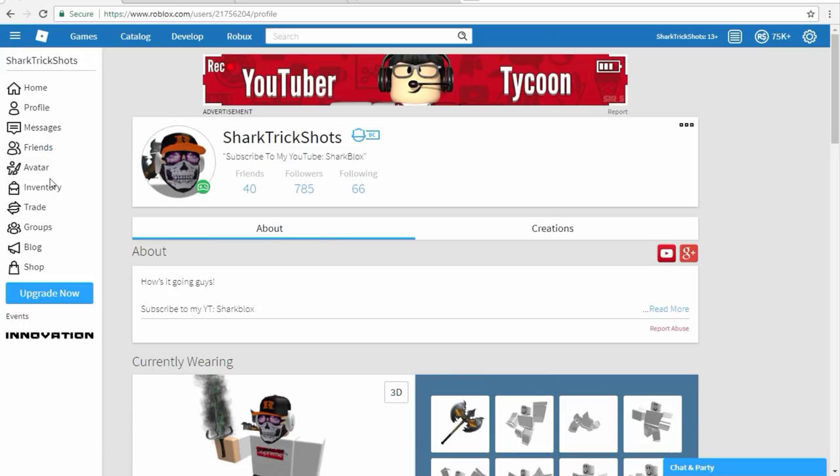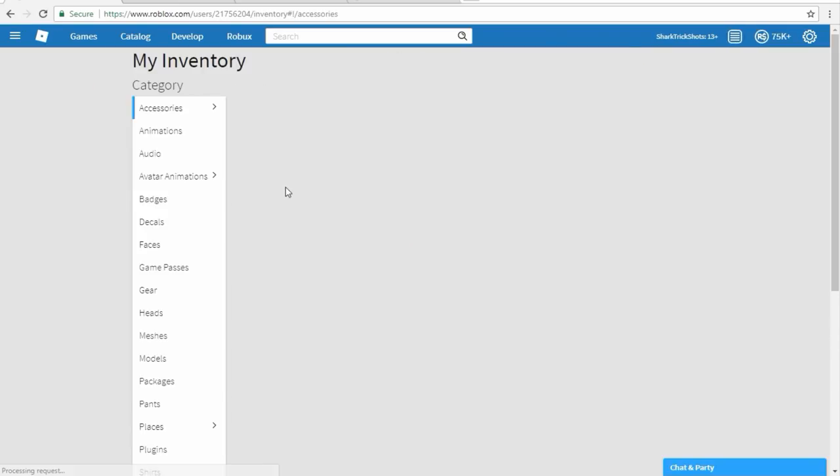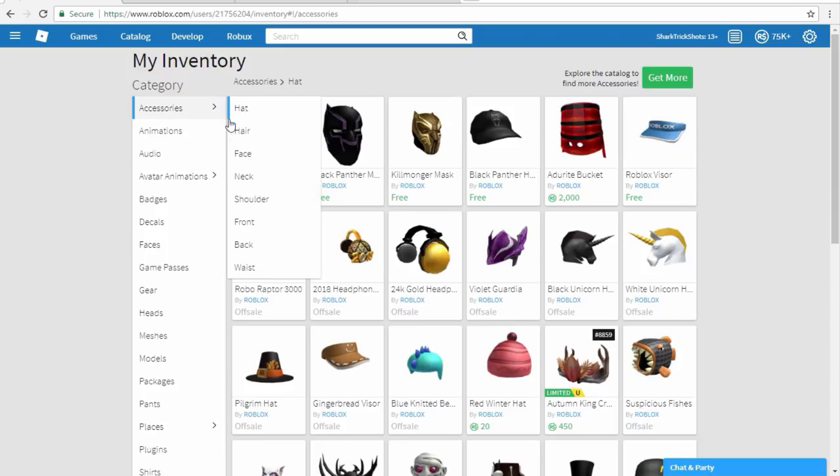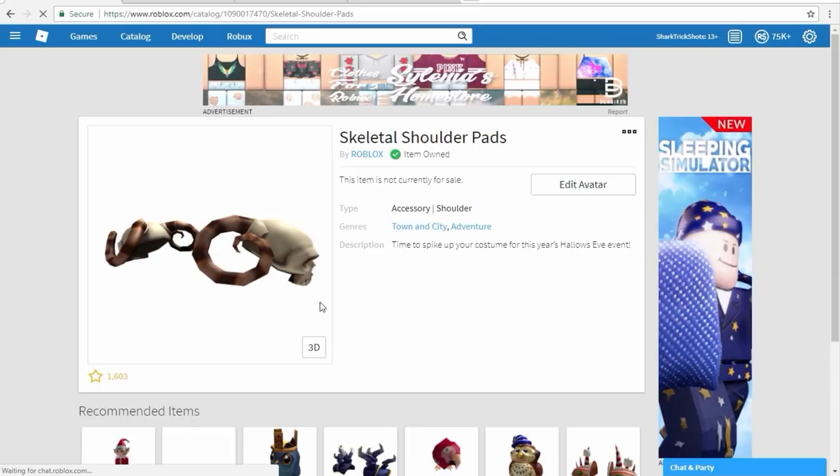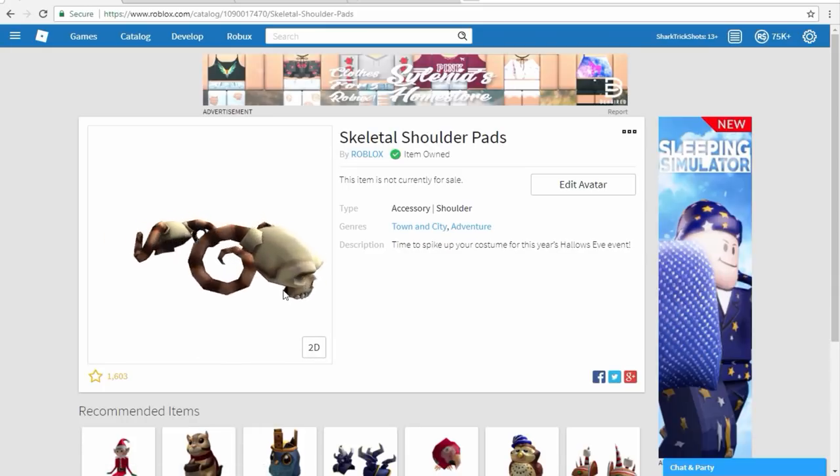But once you're in, just walk into this chest and you will get the item. I'll show you guys in my inventory right now - and it's actually a shoulder accessory.